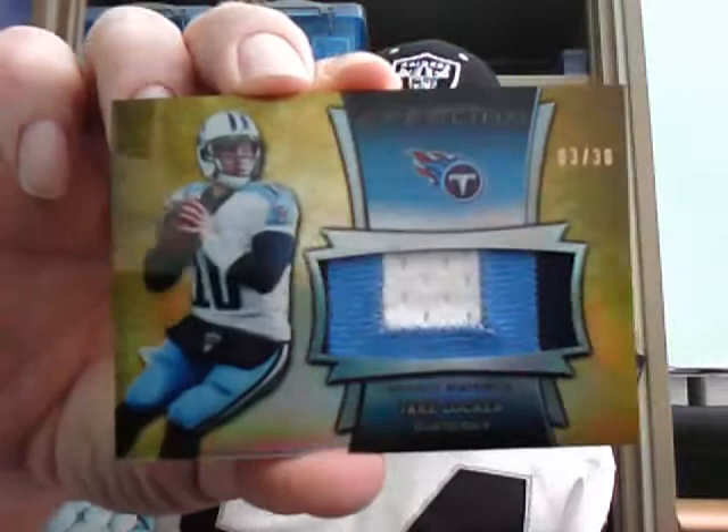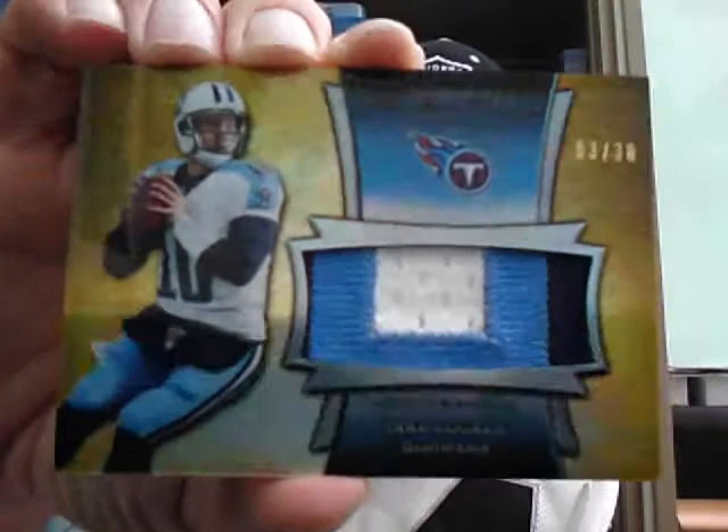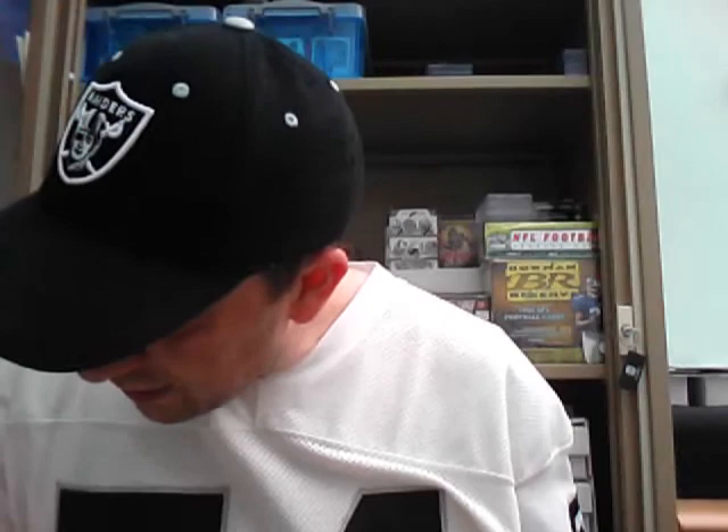Ollie Budd has the Cardinals so that Cardinals hit goes to him. And there's a nice one here as well for Mike Lyne — let's never slag off the Titans again. It's a nice three colour Jake Locker patch, Gold version, numbered 3 out of 30. That is not too shabby a card. I know he's retired but it's a smart looking card. So that is a hit for Mike's Titans.